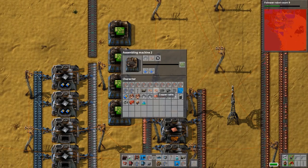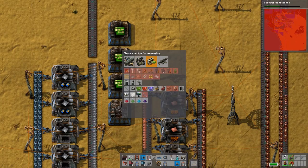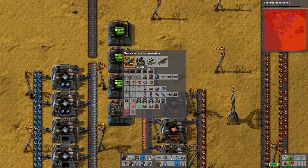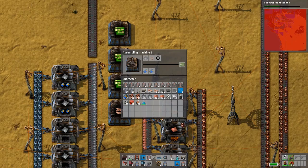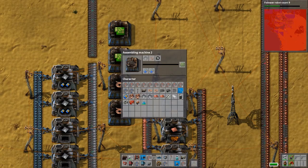As expected, the thing that's behind is rocket control units. It has enough rocket fuel for the next percentage at least, and it has enough low density structures for the next two percentages — that's something.